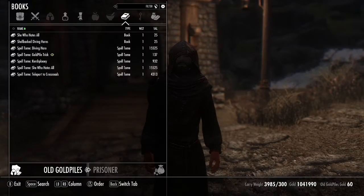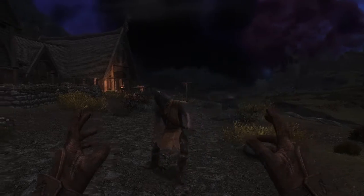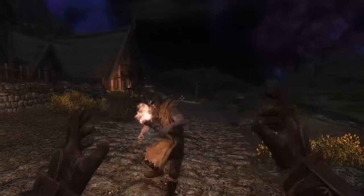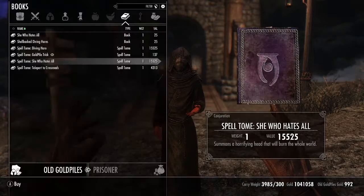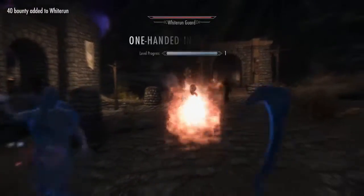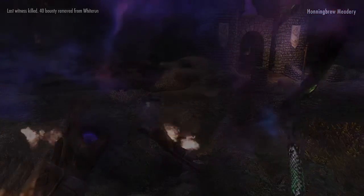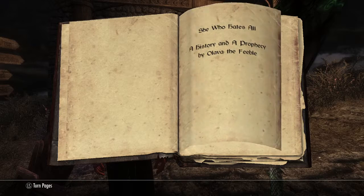A unique trick Goldpiles can teach you is the Scarce Pluie spell. This spell powers daggers and moves the target, and using it on someone will also make them a follower if possible. Another interesting spell Goldpiles sells is She Who Hates All — this lasts 24 hours and sets enemies ablaze in a very violent way. Goldpiles also sells a book with some interesting backstory about She Who Hates All.